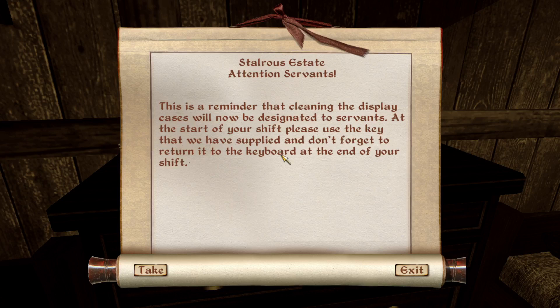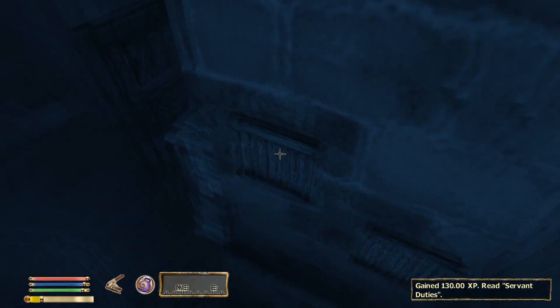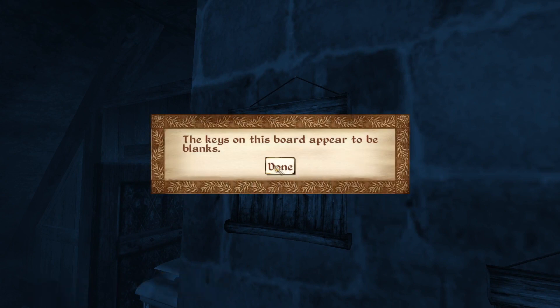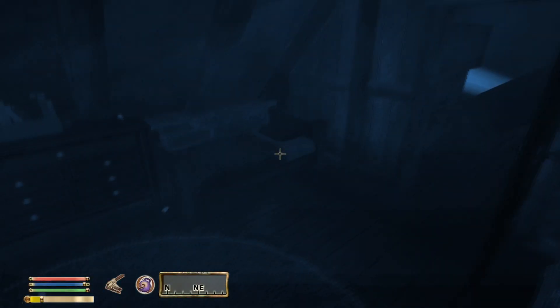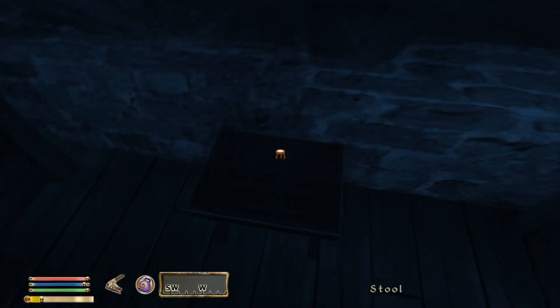Stalriss Estate. Attention, servants! This is a reminder that cleaning the display cases will now be designated to servants. At the start of your shift, please use the key that we have supplied, and don't forget to return it to the cupboard at the end of your shift. So I'm guessing they mean like this, maybe? Nothing else on the board? The keys on the board appear to be blanks. I thought there might be spares or something like that.